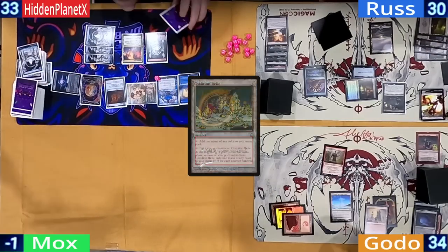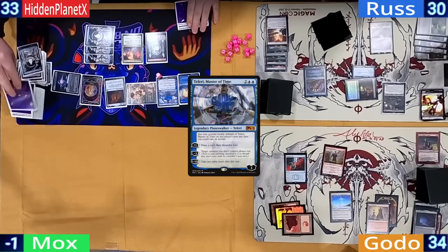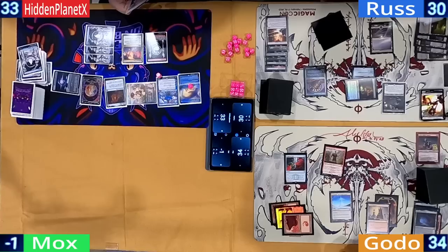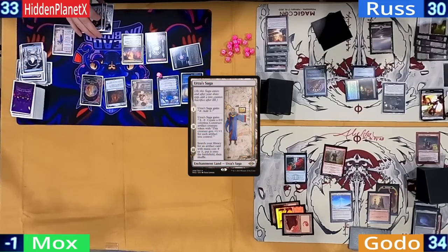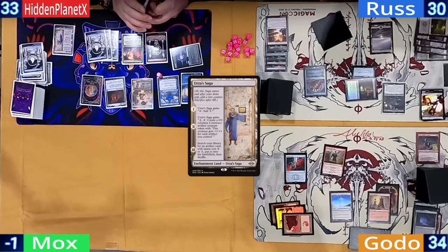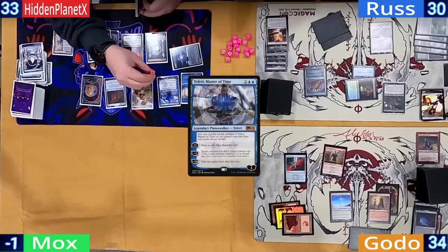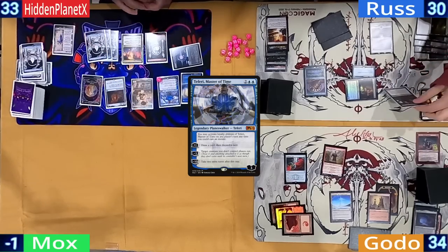Godo plays a Mountain and casts a Coalition Relic, giving a card to Hidden. At his end step, Hidden upticks Teferi to loot and draw. Hidden pays for his fish and plays an Urza's Saga. Hidden had wanted to swing Riel at Ross, but Gonti had Deathtouch. Instead, Hidden downticks his walker to phase the commander out and then hits combat — Riel turns sideways at Ross for eight more.